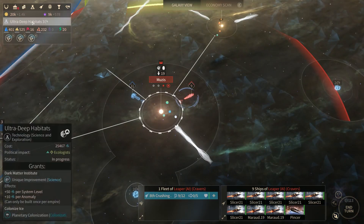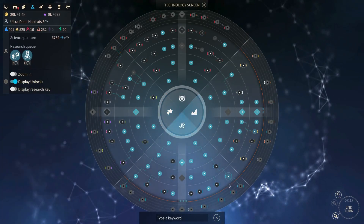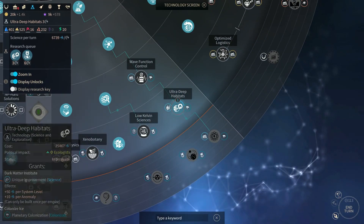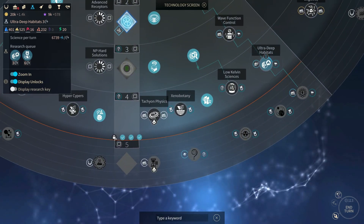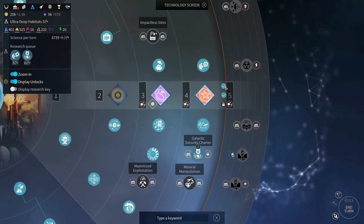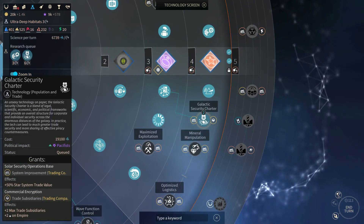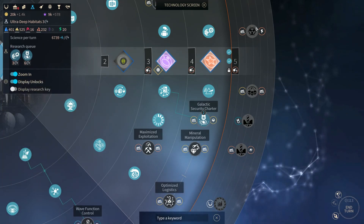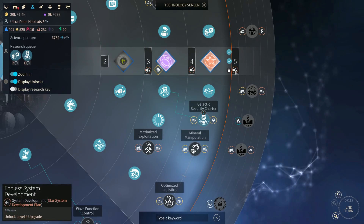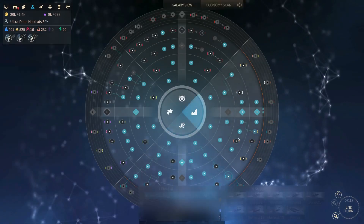To get level four, we have two right now - we're focusing on this one and this one. Ultra deep habitats, so we can unlock the last one here to get to level five. And here we're working on galactic security charter - plus two max trade subsidiaries. We'll also unlock the third one to get in here, and then get this level four upgrade. We are on the right track. In six turns, we can do it.